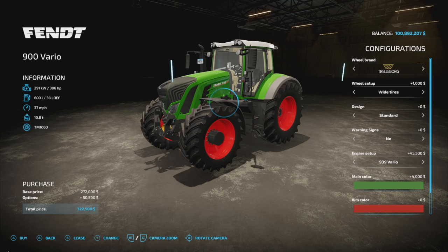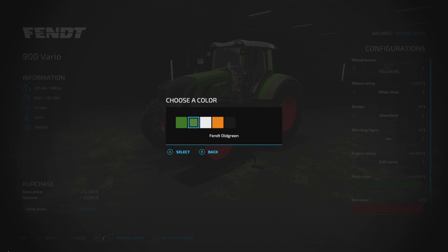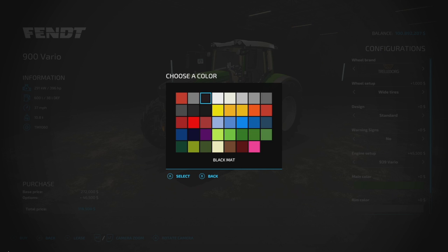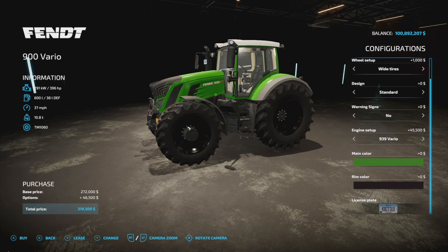Main color options: no petrol, but we have old Fent green, white, communal, and black. Rim colors — we have all of them, which makes it nice and easy. You can choose what you like.